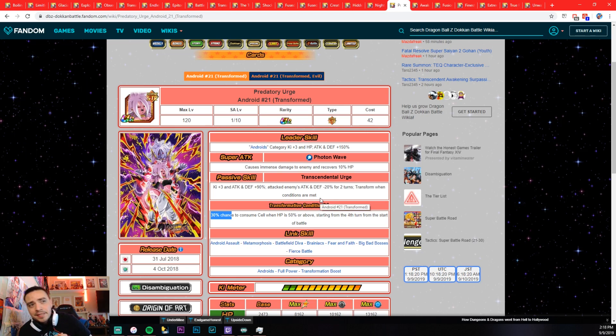The next unit is Android 21. This one's pretty much the same as Evolution Vegeta and Turlis. These units require a random chance to transform when HP is 50% or above, starting from the fourth turn of battle. That's not horrible. I'd put her right there with Evolution Vegeta and Turlis — about a 25-30% chance, fourth turn of battle. You're going to see this transformation quite a bit if you bring Majin 21. Not a horrible transformation.